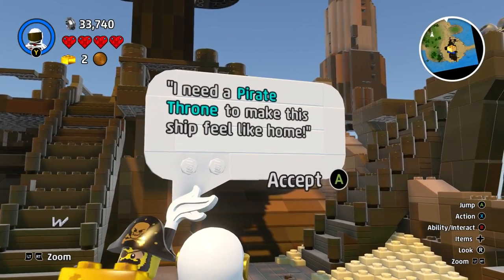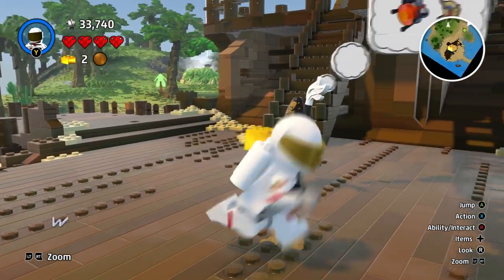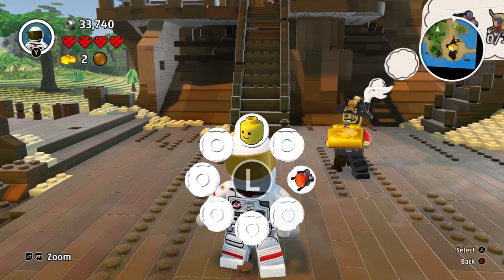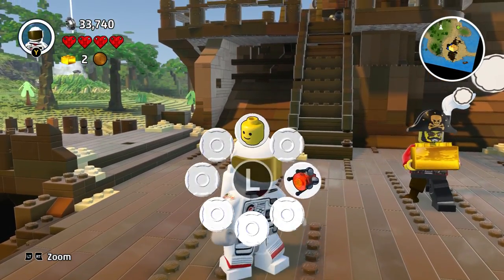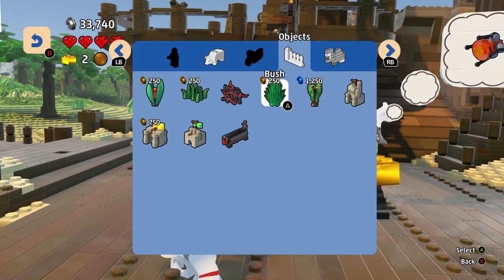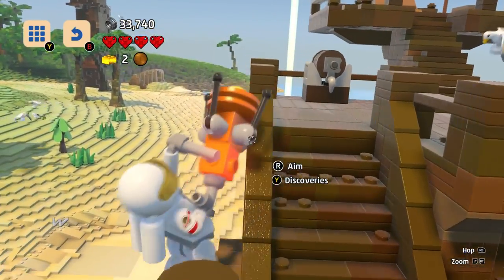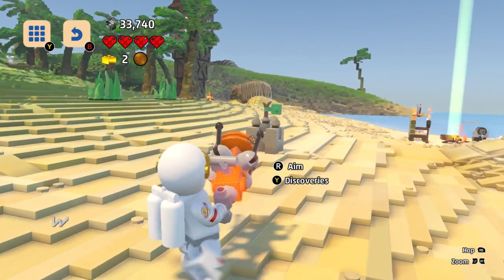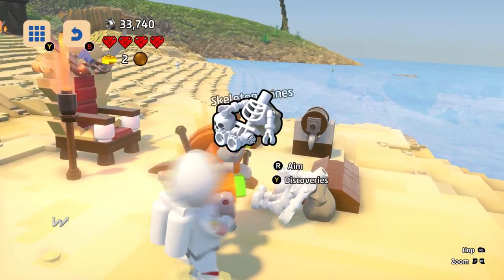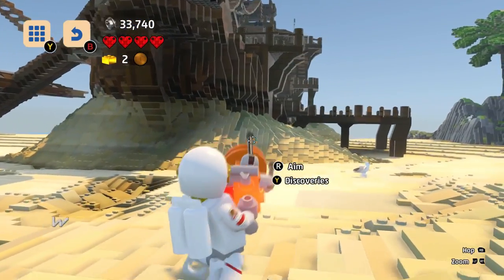Let's talk to him — what does he want? 'I need a pirate throne to make this ship feel like home.' A throne — we need to find a throne. I don't think I have any. Where do we go to find this? Oh, it explains to us where to go — let's go! I think we found the throne. Let's discover this as well. We've already got this — I'm taking all of it just in case. That's a cannon as well. I think that's all he's actually after.